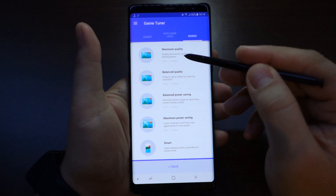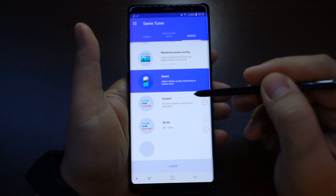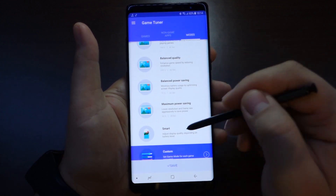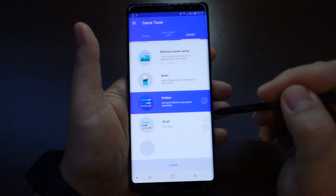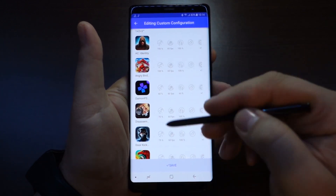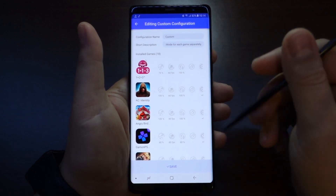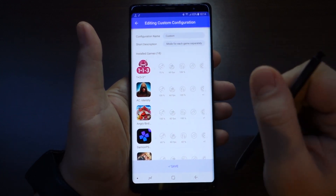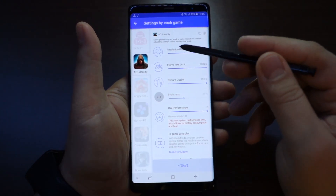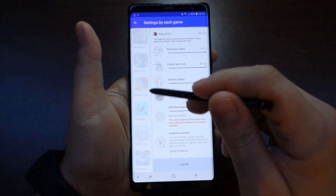You can set any mode you want — maximum quality, balanced, smart — but I always choose custom because I can make settings for each game and each application. Custom is my preferred mode. As you can see here, this is the list. If you press on any game or app, you can customize all settings: resolution, quality, texture, frames, and hardware performance.